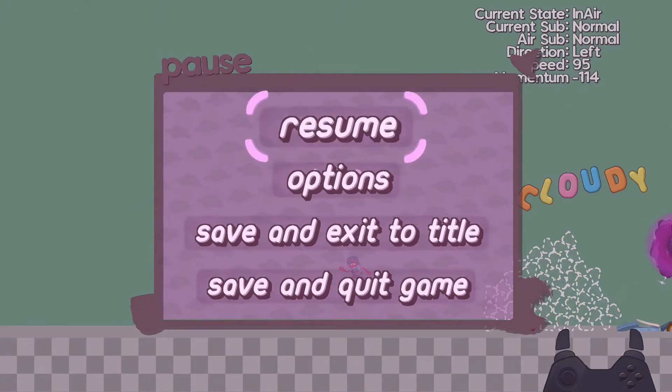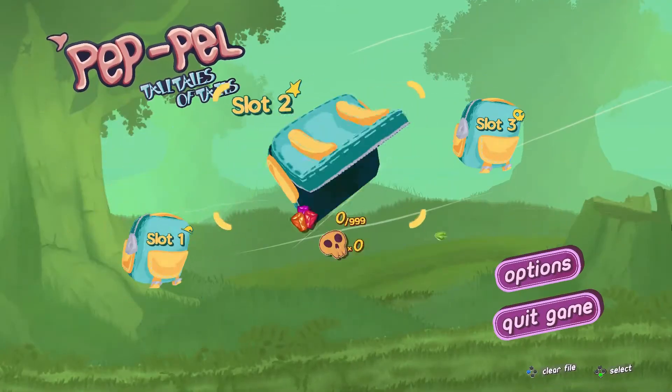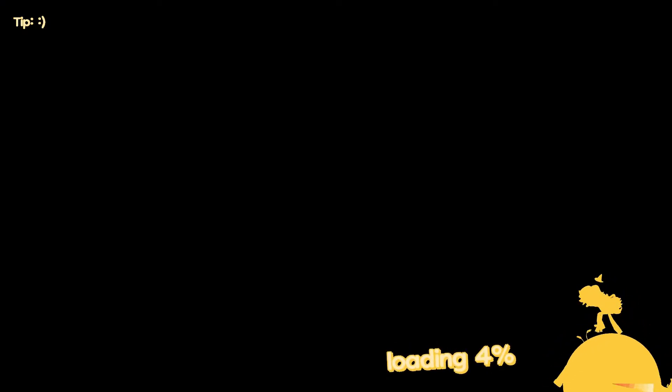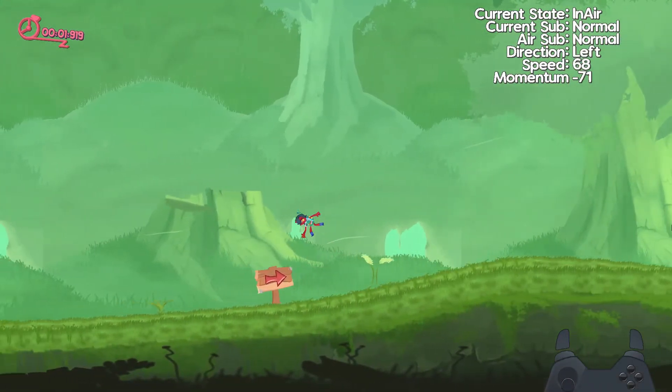With the pause menu, the first thing to take into account is when the character can actually pause. This is pretty simple: has the level started? Is the player dead? Has the level finished? All of these things are taken into account. So if the player is in a level, the level has already begun, the level hasn't finished, and the player isn't dead, you're allowed to pause.